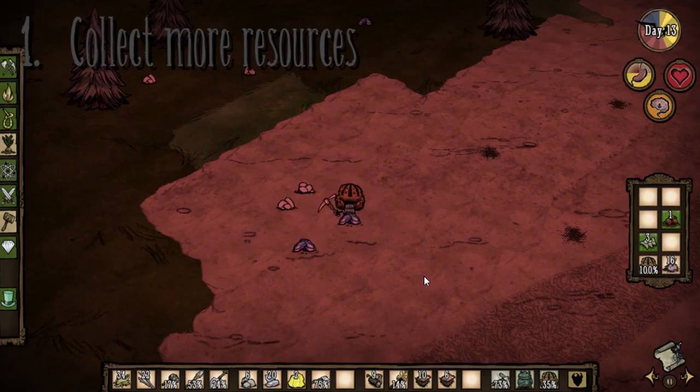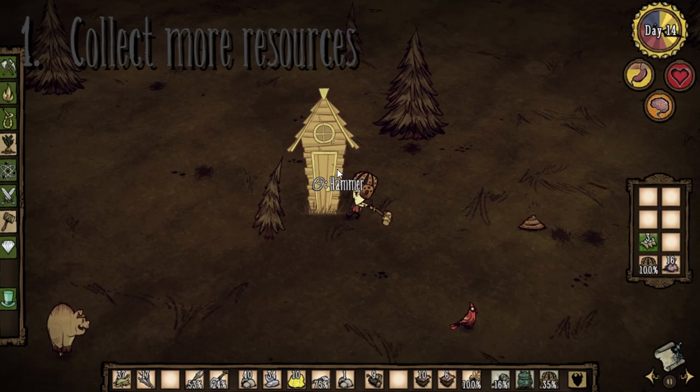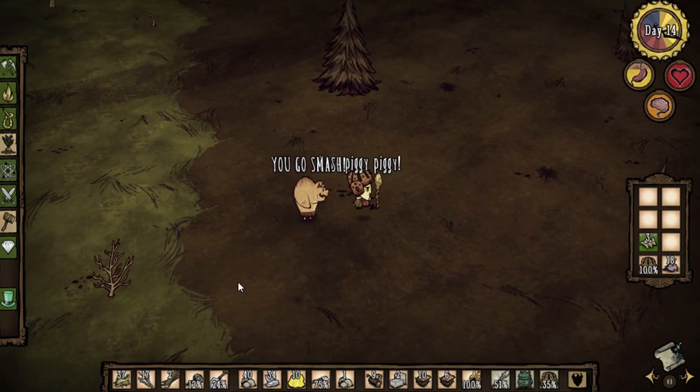First, collect rocks, crafts, or anything you may be short on, since you will need these resources. And if you see any pig houses, be sure to hammer them down. Kill the pig if you're brave enough.